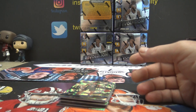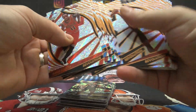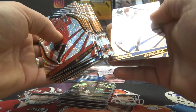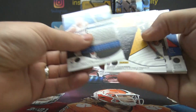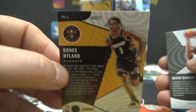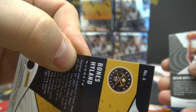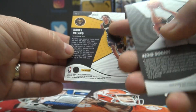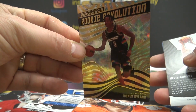Did I miss something on this one? Usually there's at least one number if not the autograph. Make sure I didn't miss something. And if it's Galactic, it's usually backwards — this was the standard base. Let me just check the backs. Galactic — oh, there is a Galactic! Bones Highland. Wasn't that forwards? There it is — we rolled it right out of the gate. Galactic. That was forwards — Galactic's always backwards. And when you move it in the light, it does look Galactic.